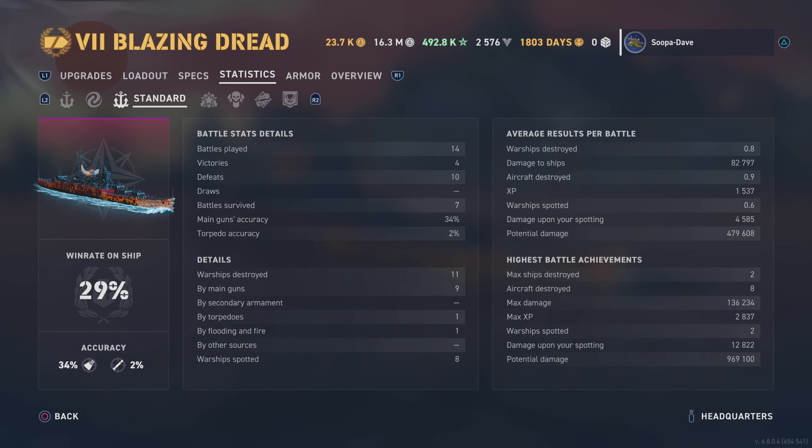Aircraft destroyed: eight. AA is not great. Two other times I died I remember getting death-struck by two Bismarcks, which I cannot fathom, but that was my fault - I thought they were Bismarcks and wasn't worried. The other two deaths were from aircraft carriers.